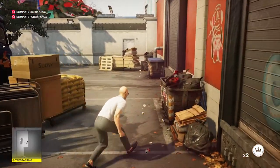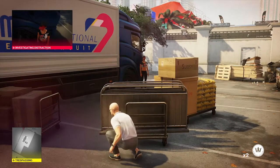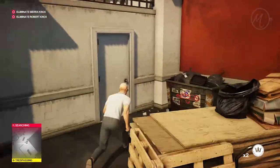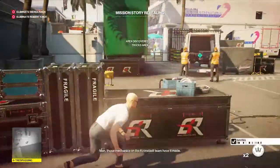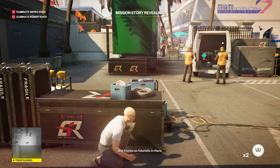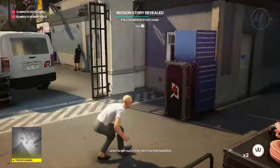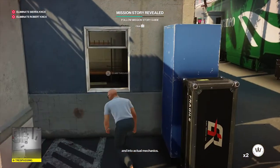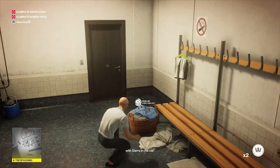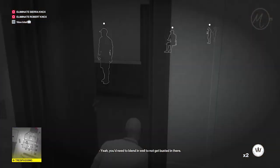From there you want to make your way over to the dumpster to turn the toy on so you can get around this next event crew person. You can go and find yourself an event crew disguise beforehand to make it a bit easier. Make your way through this window and you can go to the laundry basket to pick up an event crew key.